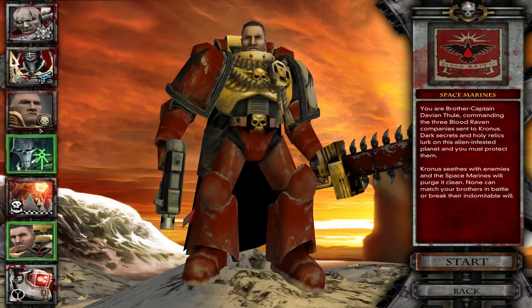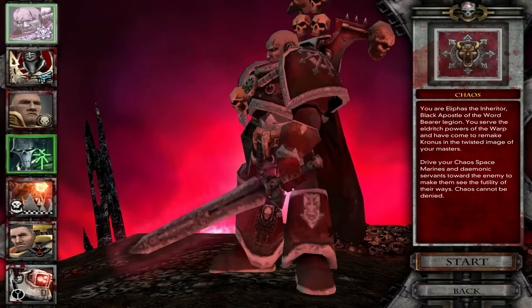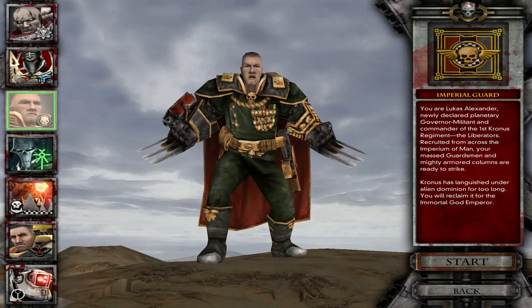So we're going to pick our race here. I don't know what to be. I'm a fan of the Imperial Guard, so we're going to be them. They're kind of the underdog type of dudes. I'm a fan of that. Let's start.